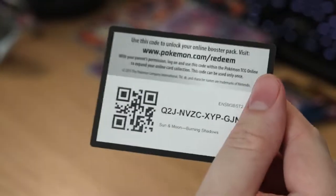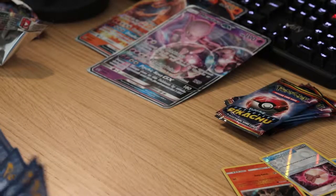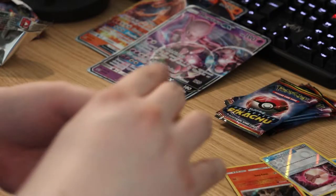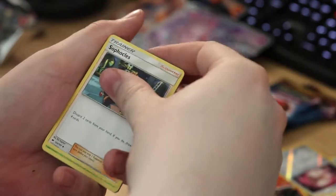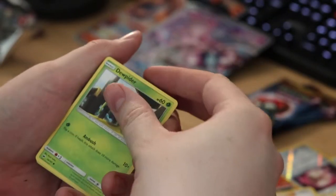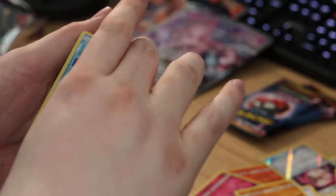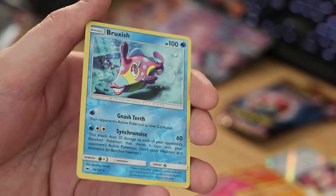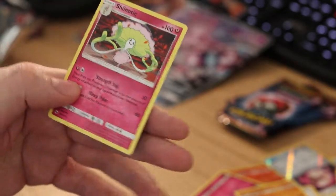We're not gonna get anything good in this pack of course. Three to the front, get rid of the fairy energy: Wimpod, Seviper, Sophocles, Dewpider, Inkay, Ralts, Crabrawler, Sneasel, for the reverse a Bruxish — that's a fun looking fish I guess. And on the end a Shiinotic, non-hollow of course. Since I spoiled that card, now we only have the Pikachu packs left — five packs total.